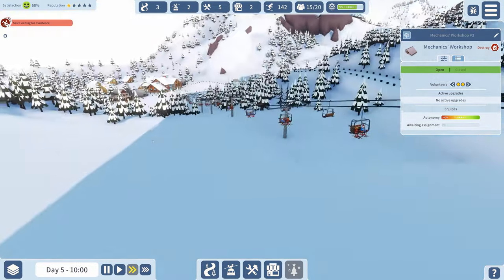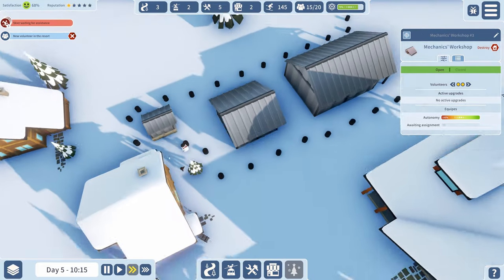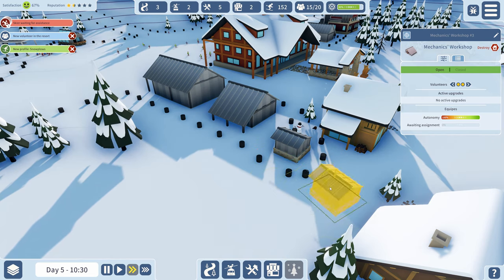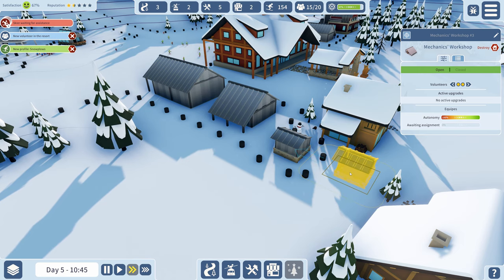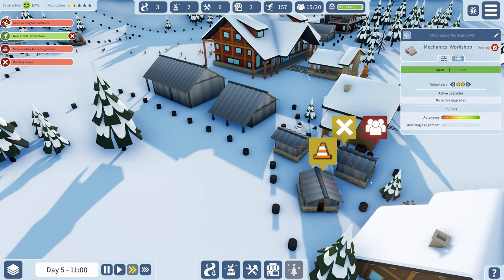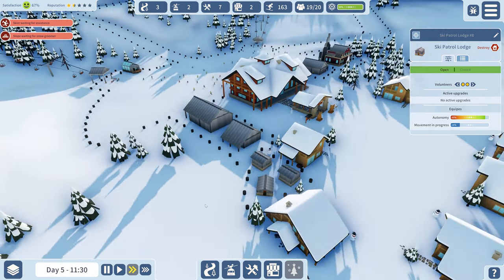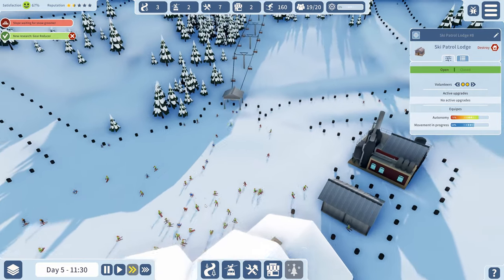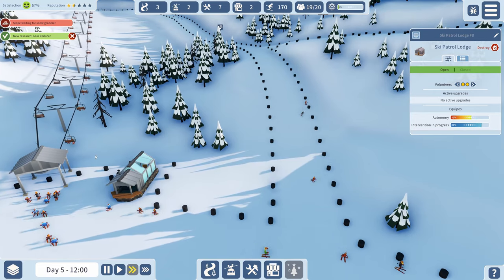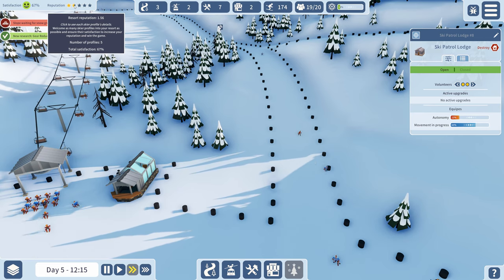Skier down! Skier waiting for assistance. We only have one ski patrol worker - we need ski patrol buildings up here. Let's build two ski patrol lodges back to back. Slope is waiting for a snow groomer - we only have three slopes and one groomer. Reputation is now one and a half stars. We have five skier profiles - reputation 1.56.